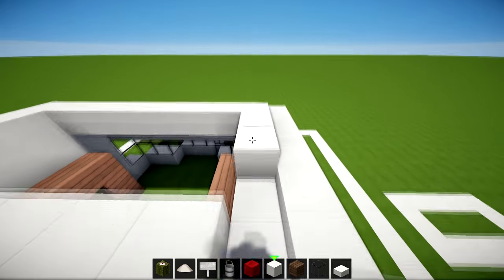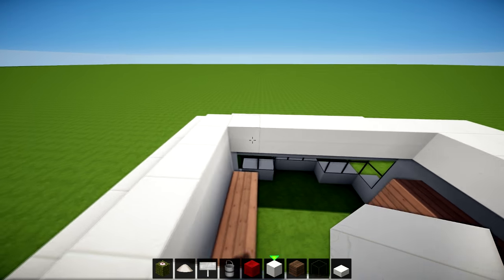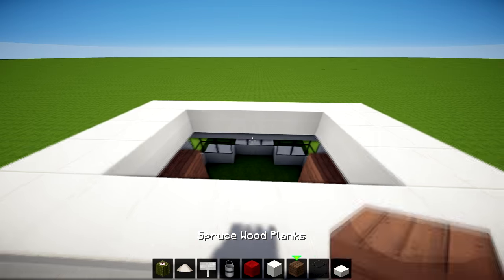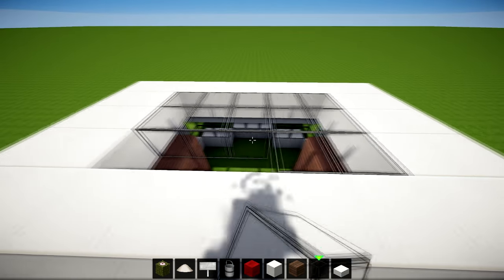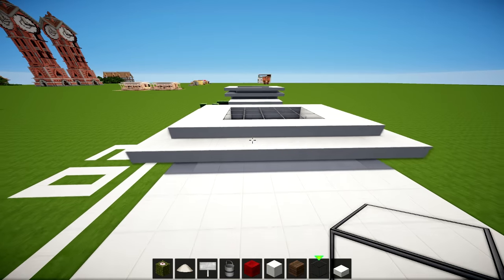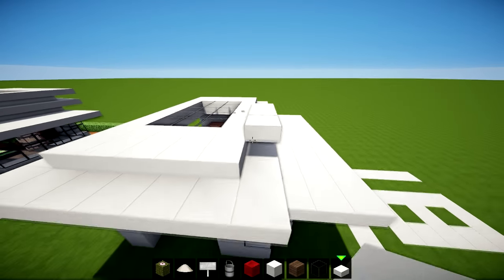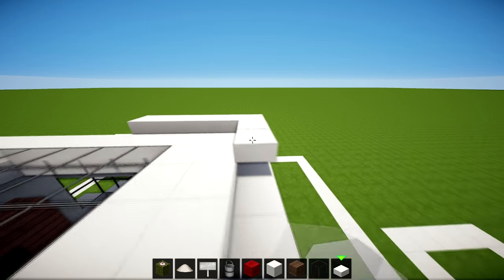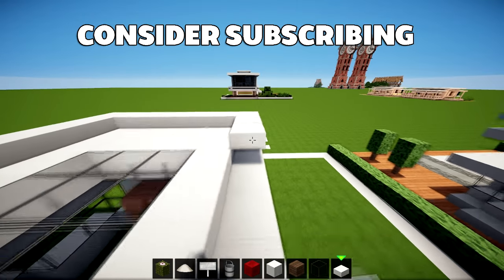This is so we can get another layer - I'm going to build it in like this, and then we can get our glass. Fill all the glass in on top using plain glass, and then I went around it again so it went like this, then overlap it and go all the way across here, and then overlap around here.